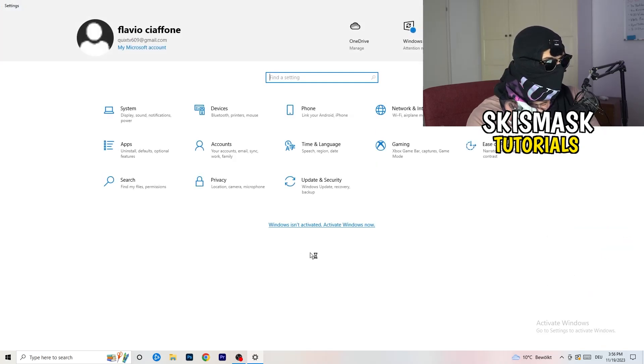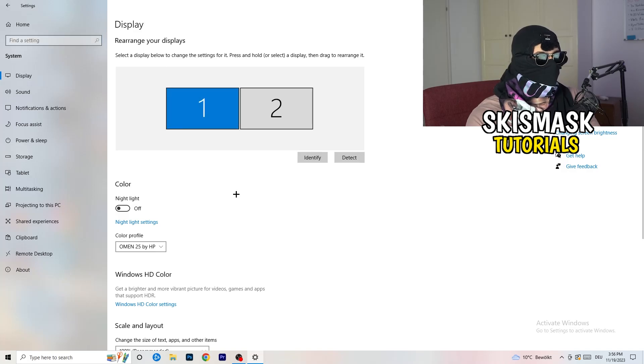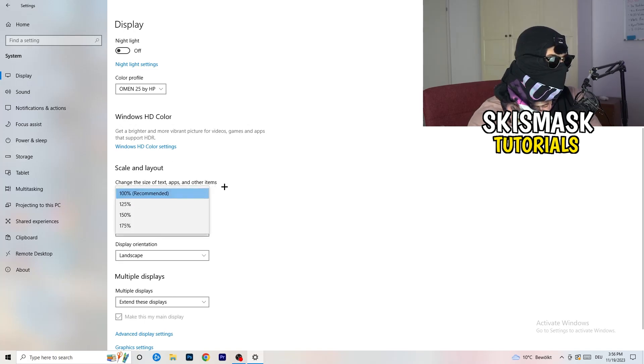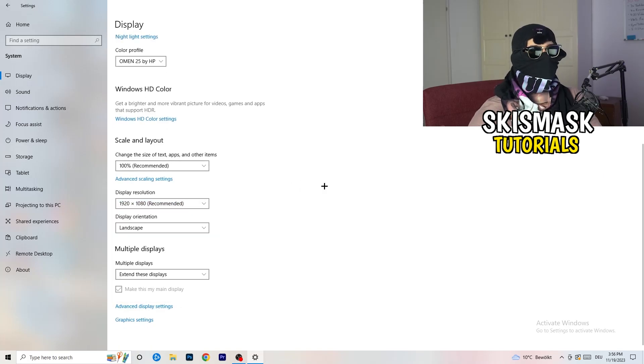Go back to System settings and open Display. If you have two monitors, identify which is your main gaming monitor. Under Scale and Layout, change the size of text, apps, and other items to 100% as recommended. Make sure your display resolution matches your in-game resolution — if you use a stretched resolution like 1720x1080, your monitor resolution should match, otherwise things won't work correctly.